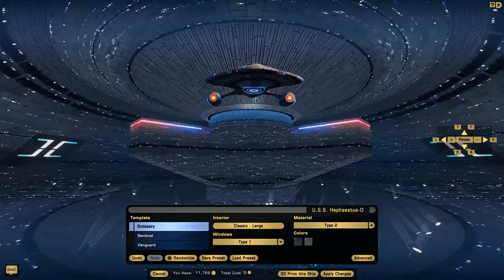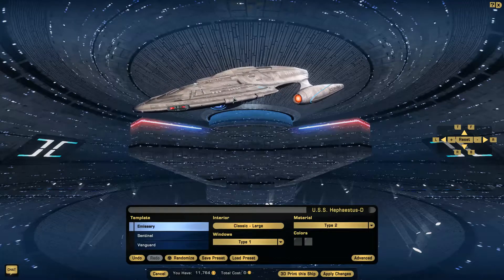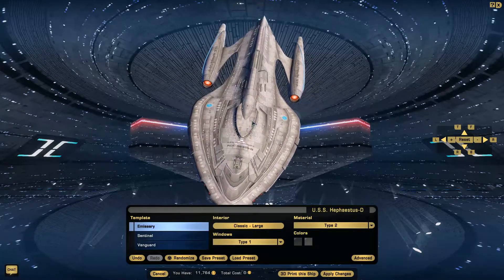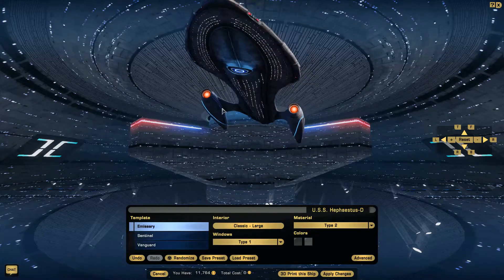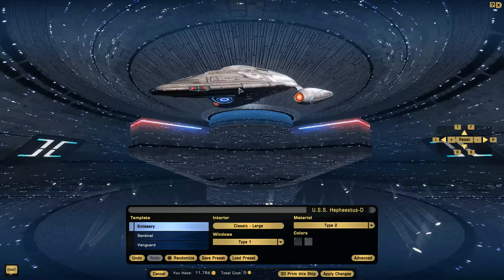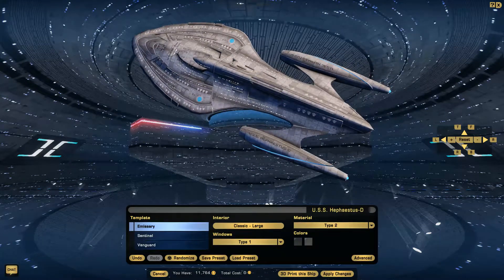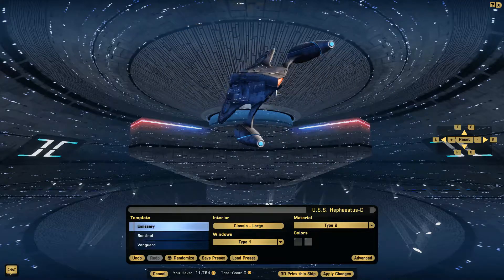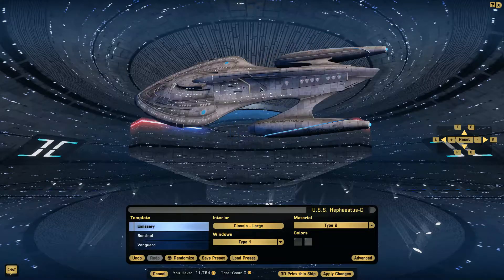We'll start off with the Emissary here. These just are like giant space whales — they're Star Cruisers. I'm guessing the bridge is up here, but it would kind of make more sense to have it right here. Got the deflector. This is the only one with the nacelles under it, and it's like all one uniframe. You can kind of see right there where it would separate if you changed. And one aft impulse drive.